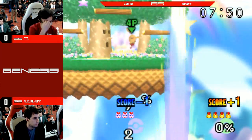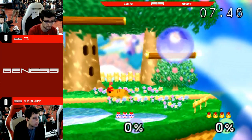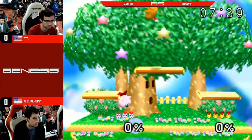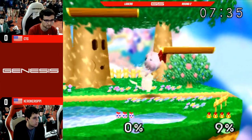A bad forward air from CTG. Kuro putting a lot of pressure on him and CTG couldn't grab the ledge. Putting out an attack like that is dangerous — Jigglypuff's later jumps are not as high. They really don't net him much air; they kind of stall him out at where he is. Her third jump is extremely good.